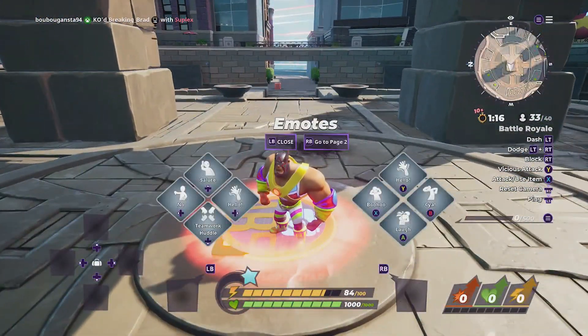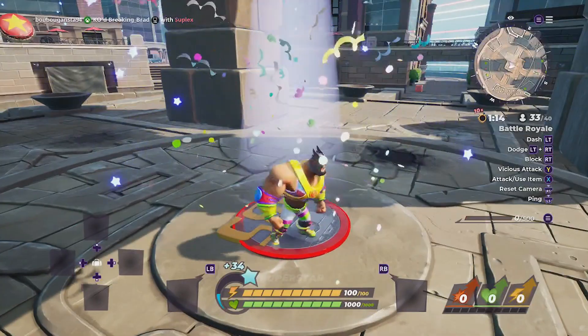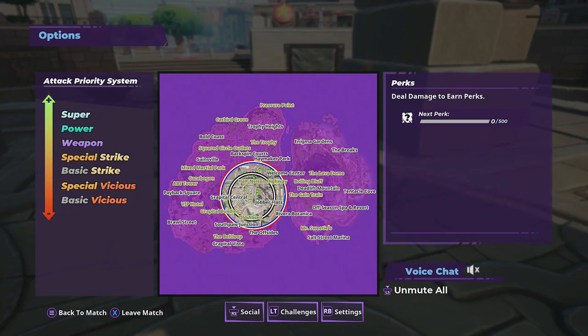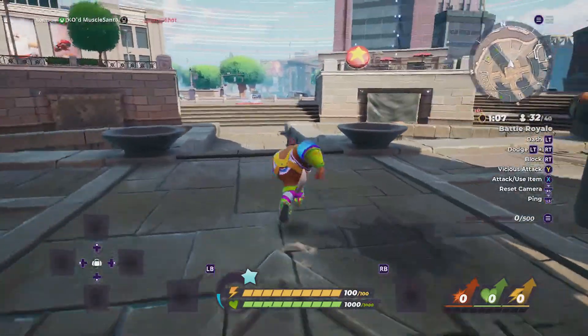So if we pose here, that should be one of the 10. Now we just need to open a lock crate.